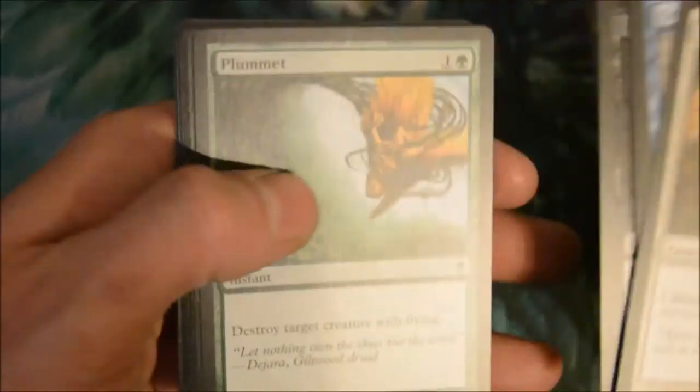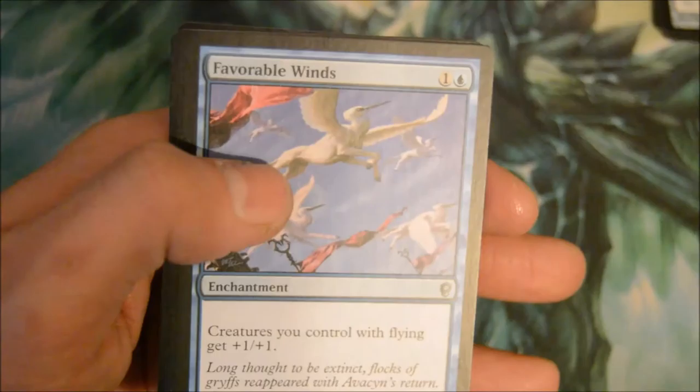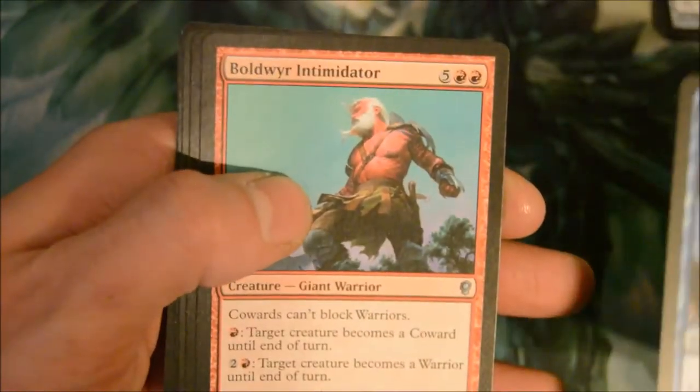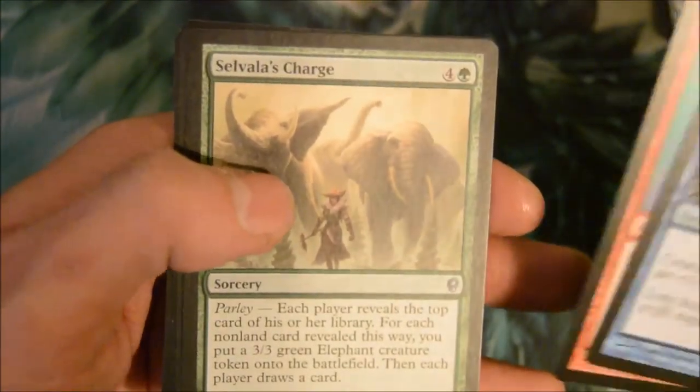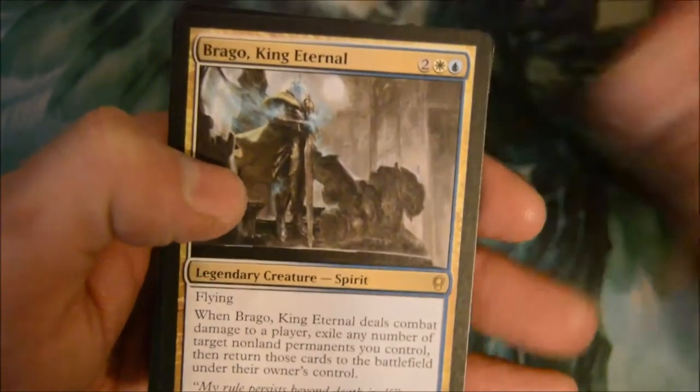Jonny Sun Striker, Spring Devil, and it's got to be in every set — I just feel that's the way it is. A Rollwing, Bulber Intimidator, Subless Charge, and Brago King Eternal.